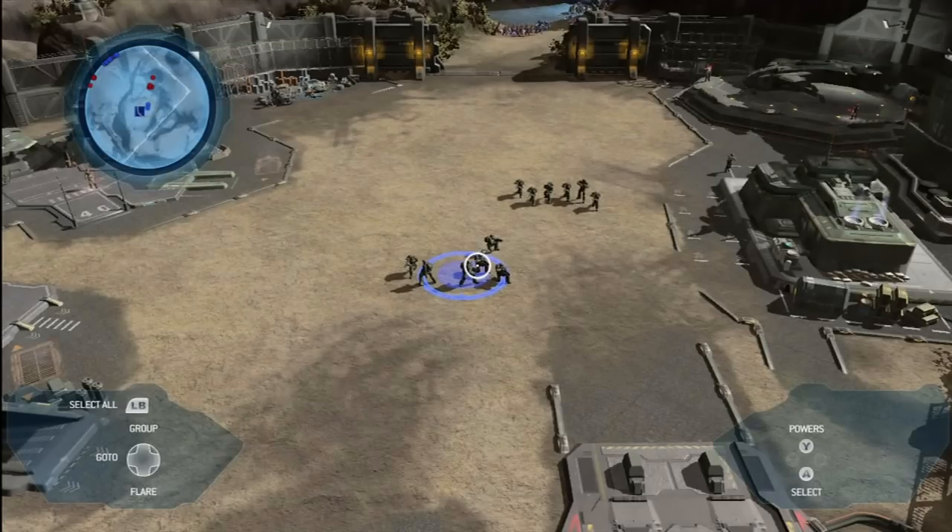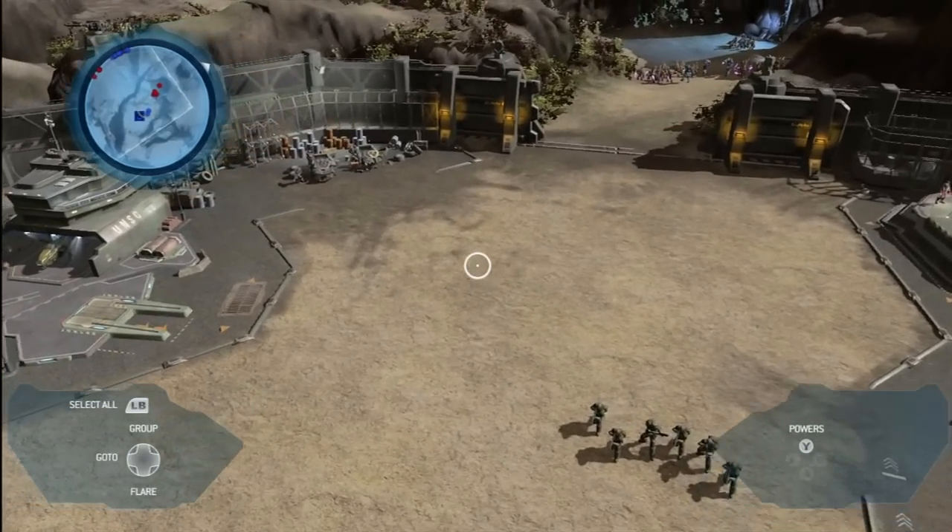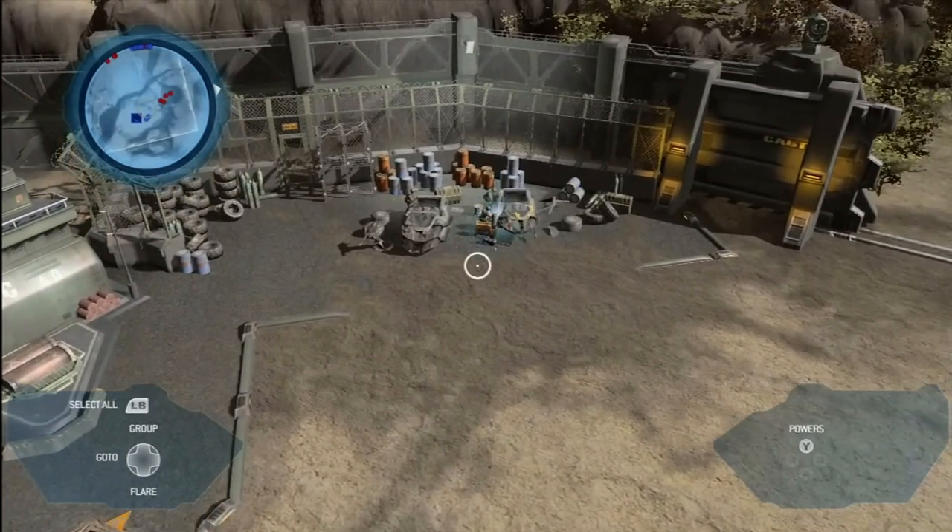Before we go get some firing practice in, let's take a look around the base. This is a UNSC base, built by humans. Humans work here, humans live here. We really wanted to get that feel across. So here's some guys working on warthogs. Lots of extra wheels.